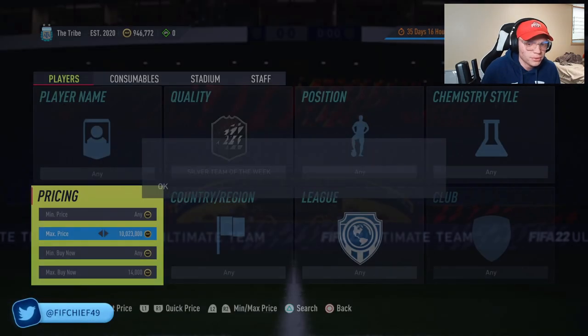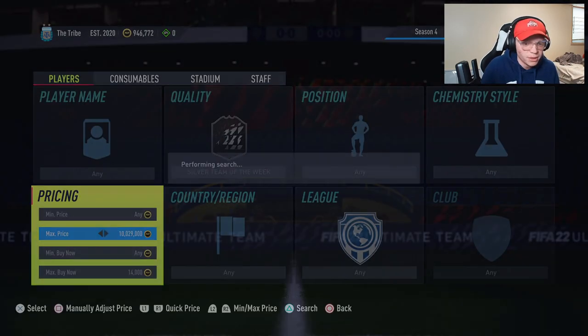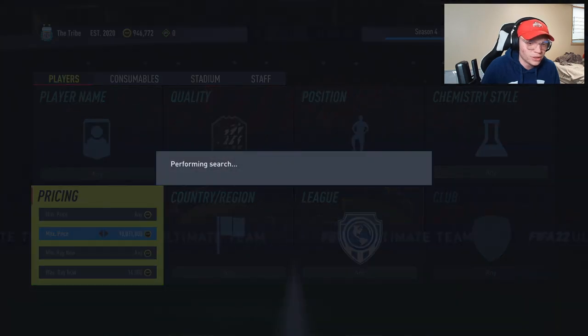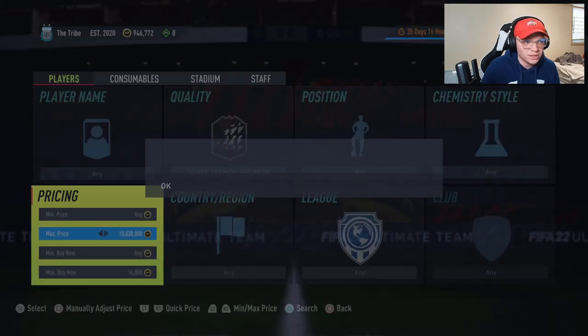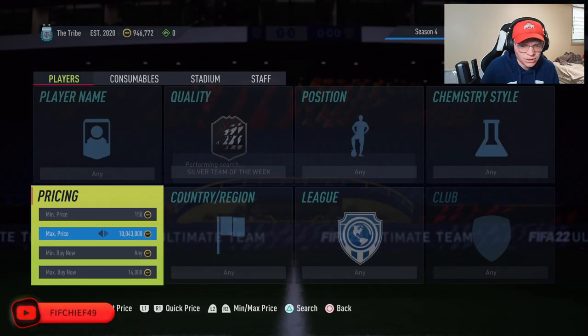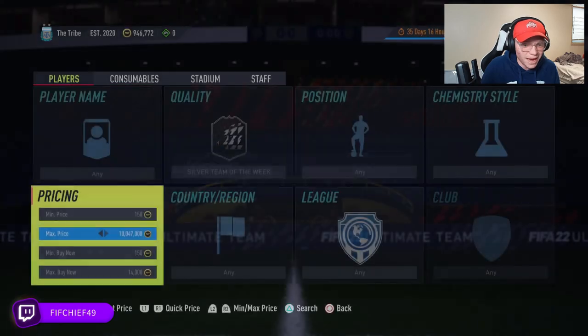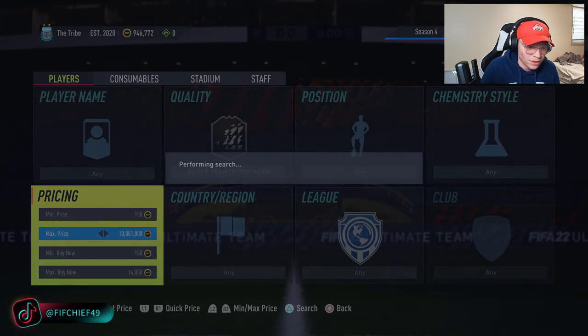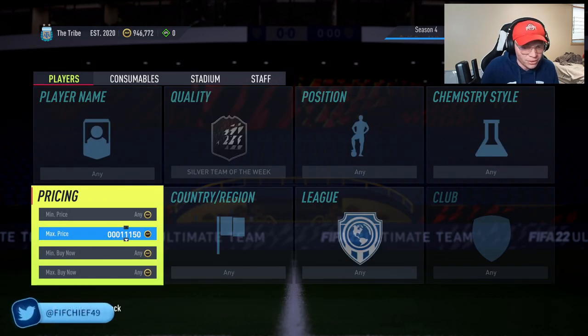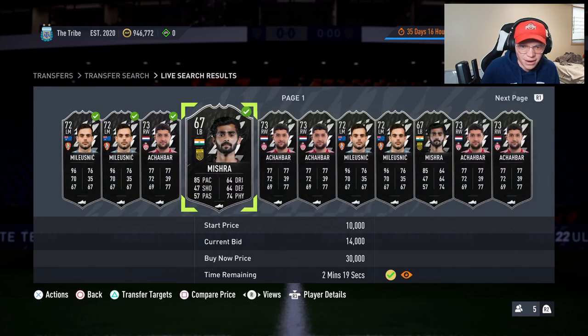Silver Team of the Week cards are something people just don't pay attention to — especially late at night. They're special cards so you can make good coins, but nobody really thinks to trade with silver Team of the Weeks. The gold TOTW method is the most popular one people see, but silver flies under the radar. It does seem like cards don't pop up often for sniping, so I'd recommend primarily just bidding.